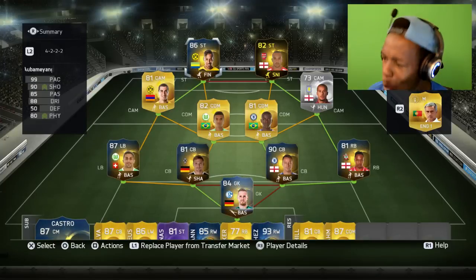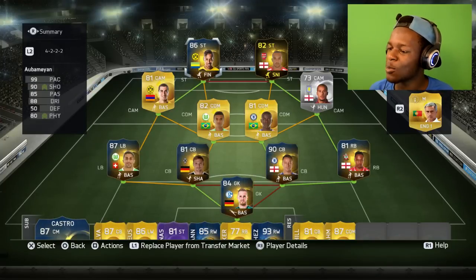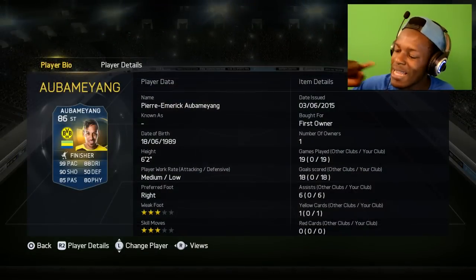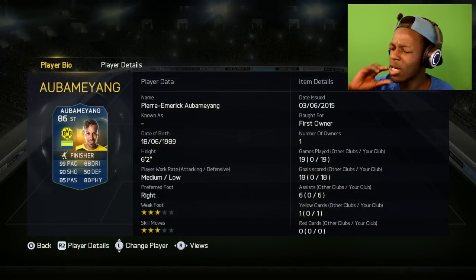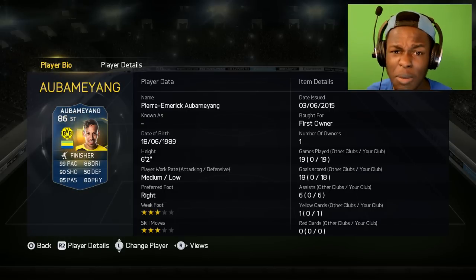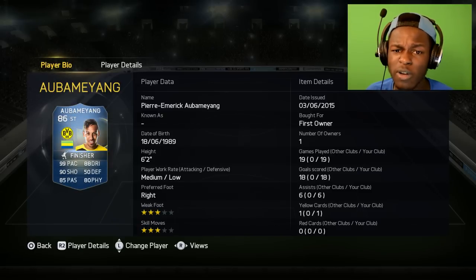Here we have the two OP beast strikers I'm going to be using today. The first one is TOTS Aubameyang, paired with Walcott. TOTS Aubameyang is an absolute beast — he has 99 pace, 88 dribbling, 90 shooting, 85 passing, and 80 physical. If you're looking for a guy who can score goals, he's the main man. He's the fastest player in the game and no one's going to be able to stop him, so definitely give him a go if you haven't used him already.